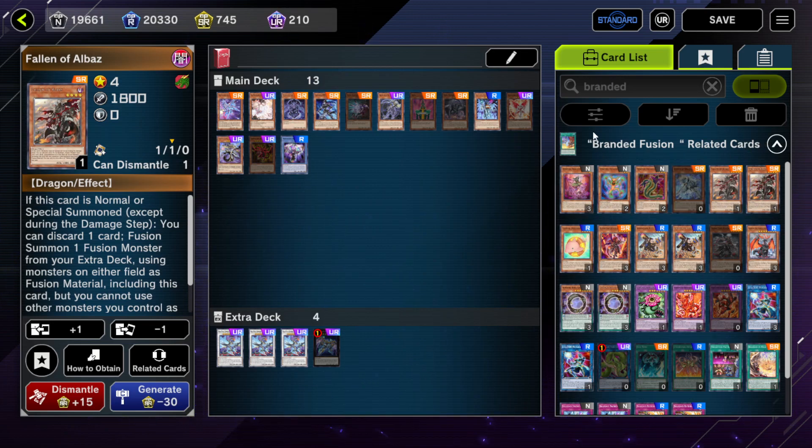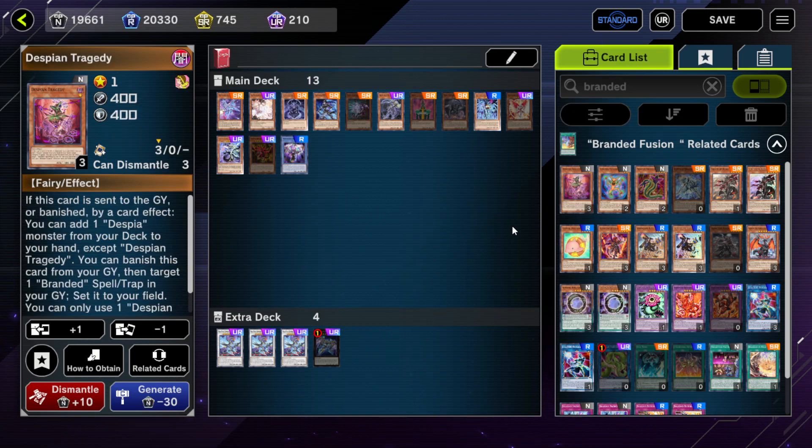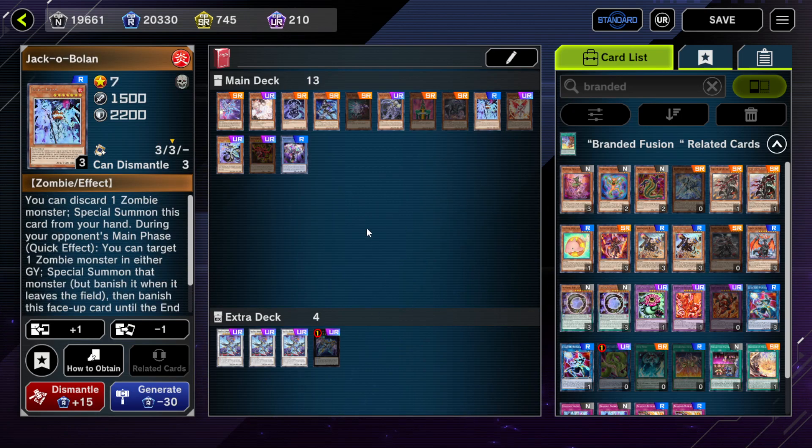This also allows you to do that in the chain to Branded in Red, but the downside is Jack-O-Bolan only works on your opponent's turn, which is kind of tragic, because if your opponent doesn't have brain damage they would just not use Branded in Red in the main phase — they would do it in the standby.